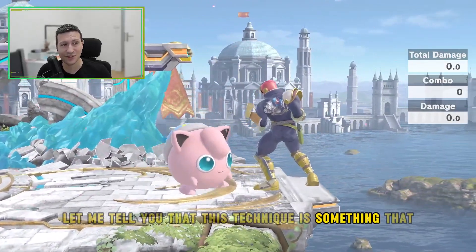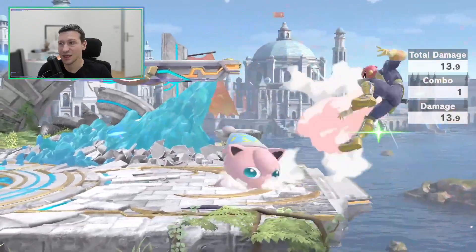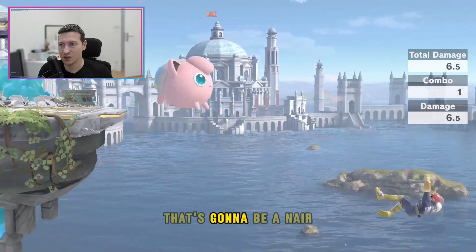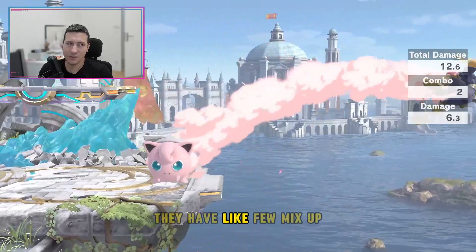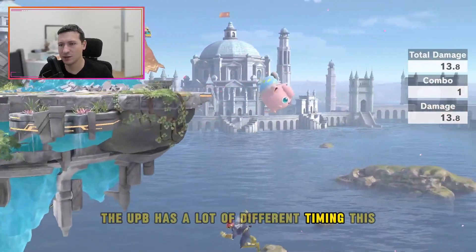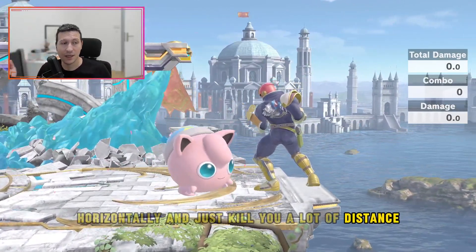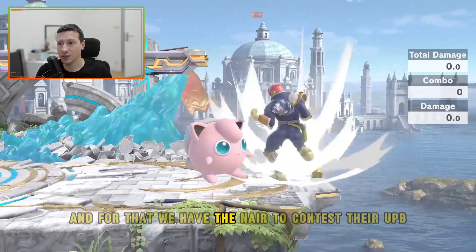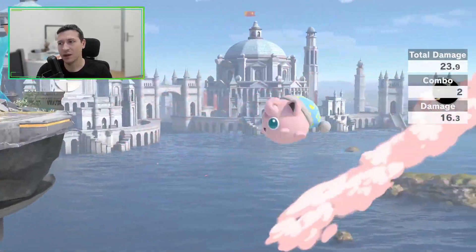This is super important to learn against Falcon because that's basically how you will get your kills. Let me tell you, this technique really gets in the head of the Falcon. Now, how do we edgeguard this character? That's going to be a nair situation once again. They have a few mix-ups with the Up-B — a lot of different timings. It covers both horizontal and vertical distance. It can actually grab you and do a lot of things. For that, we use the nair to contest their Up-B — you want to be above them and hit with that.